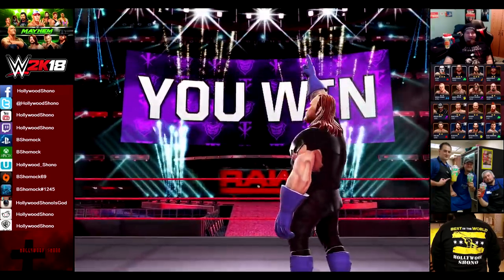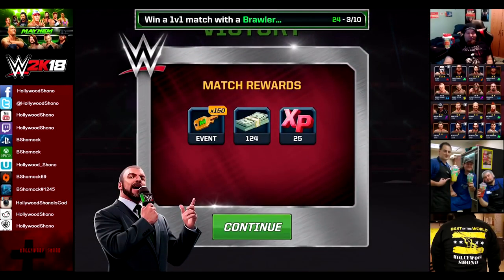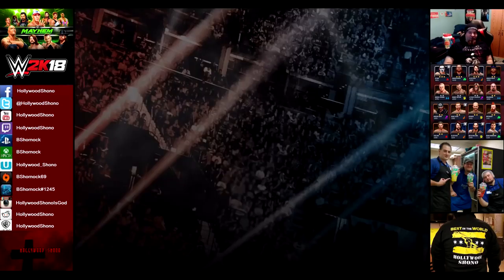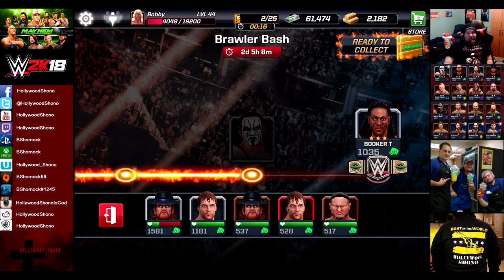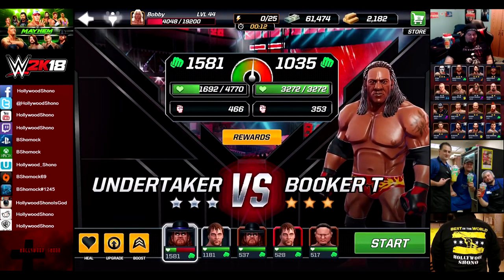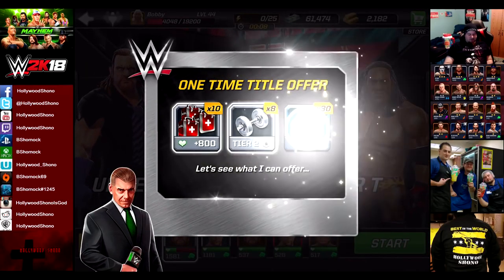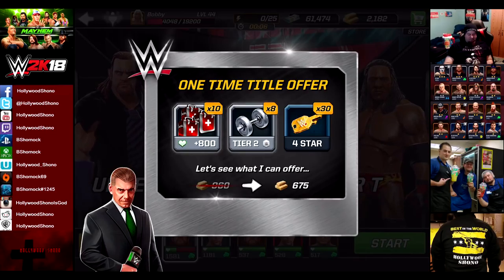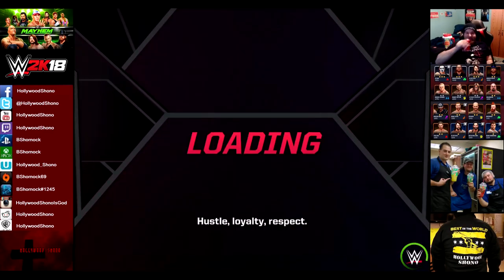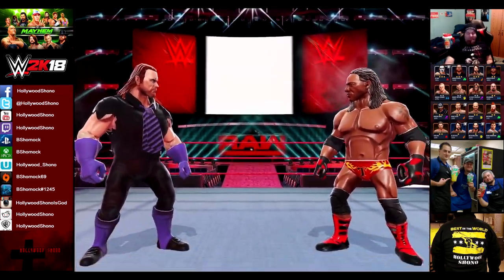How would you guys feel about VIP also increasing the maximum energy you have, or lowering the amount of time required to heal your superstars? More energy wouldn't actually hurt that much, but you'd have to increase the maximum energy proportionate in gold. So here we have the final fight - we're going to use Undertaker against Booker T, one versus all. And that is a horrible offer - I'm not paying 675 gold for 30 keys and 8 weights I don't need.